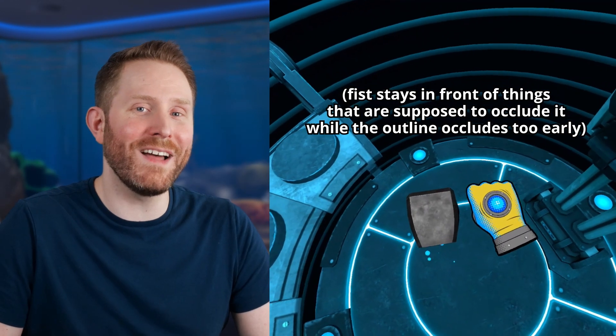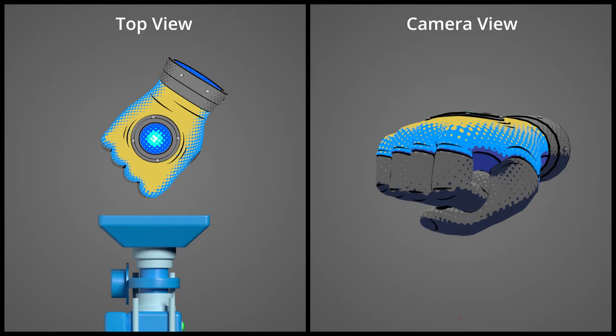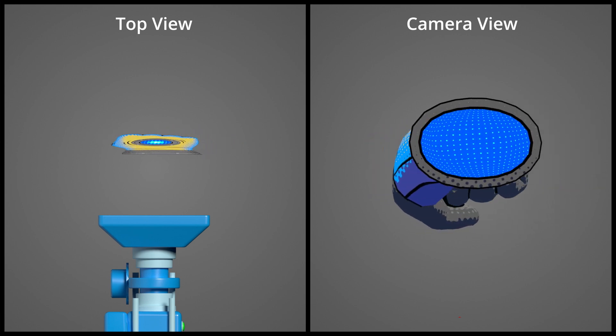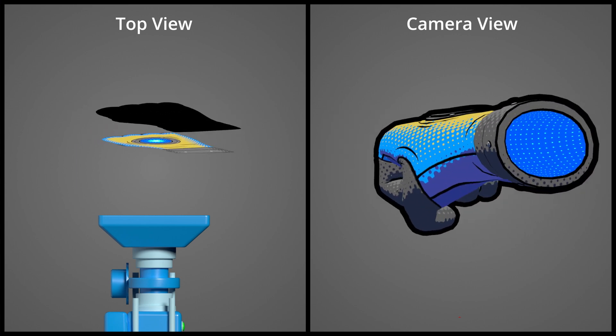This also technically worked, but the separation between the two objects caused some visual issues. I knew I was on the right track, I just needed the fist to stay close to its original bounds. So I figured: what if I scaled each point of the fist from the camera position a different amount to sort of squish and flatten the fist while still looking correct from the camera? That way I could fit the fist and the outline close to within the original bounds while still putting the fist in front of the outline.